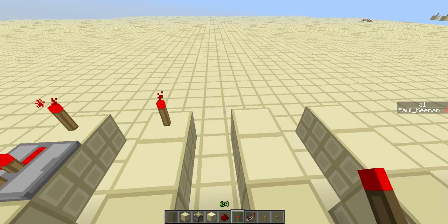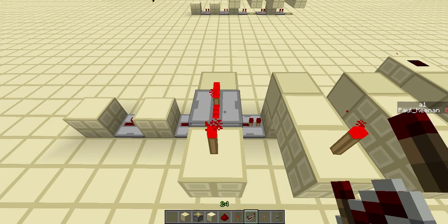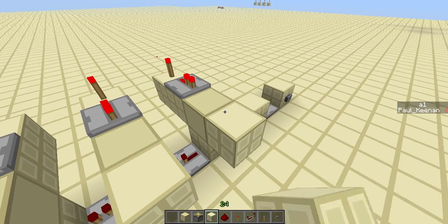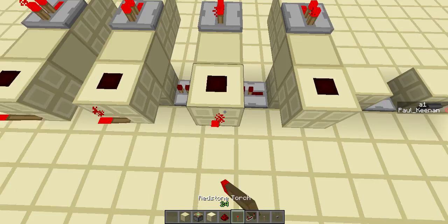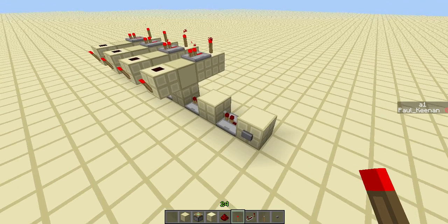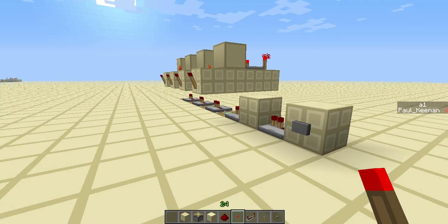You do that for every single one like that. Place the torches and that part's done — that is everything. Extremely quick — you can do this in survival very easily. Hit the button once to set it to zero and then you can start counting.